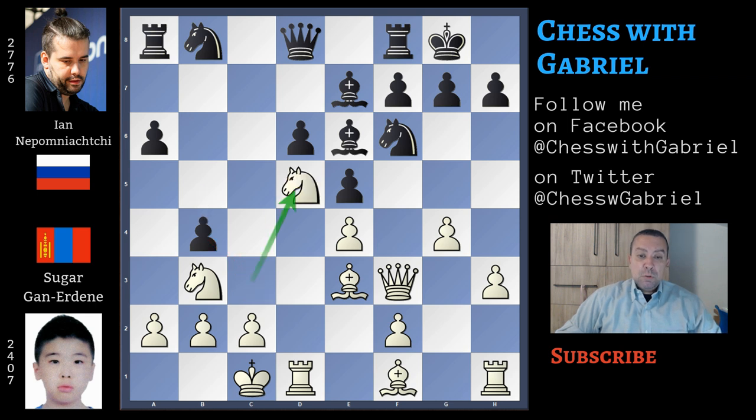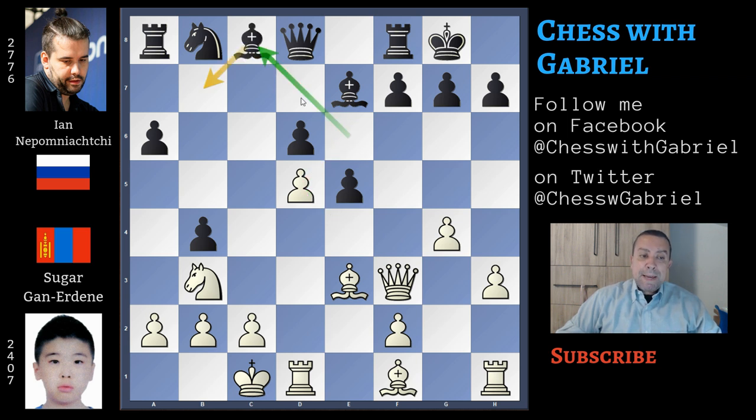b4 comes with tempo, the knight moves to d5, and in this position it's a good idea not to capture with the bishop but with the knight — knight captures on d5, also preventing the g5 push from coming with tempo. After knight captures, he captures, of course the bishop must move away. Bishop to c8 looks better than bishop to d7, because the bishop can move later to b7, putting pressure on the long diagonal and also on the center, on d5. And this bishop to c8, even if it's a good move, for this grandmaster this is still theory.